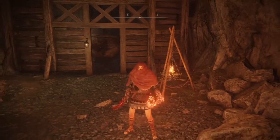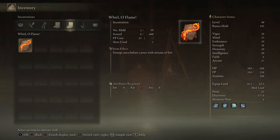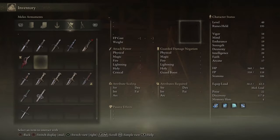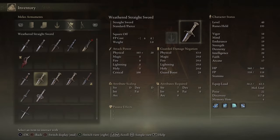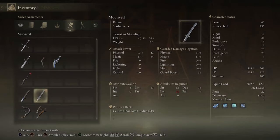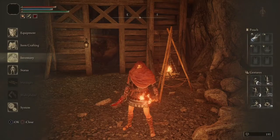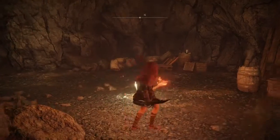I want to look at this sword yet again — Moon Veil, it's a katana. It causes blood loss buildup too, but it seems to have a moonlight effect. I wonder if this is related to the moonlight greatsword, which is weird because it's not a greatsword at all, or if there are multiple moonlight greatsword-ish things.